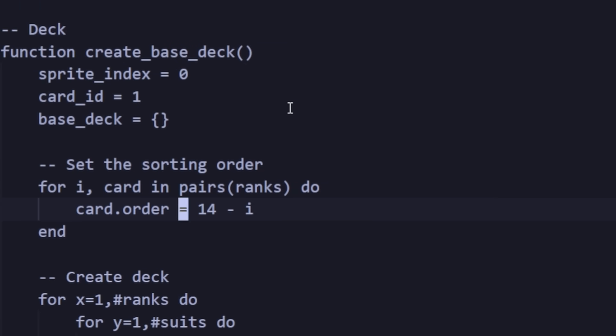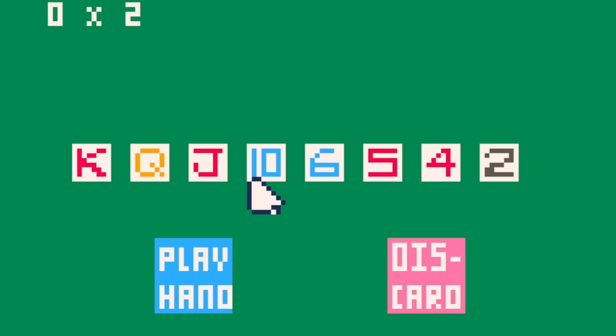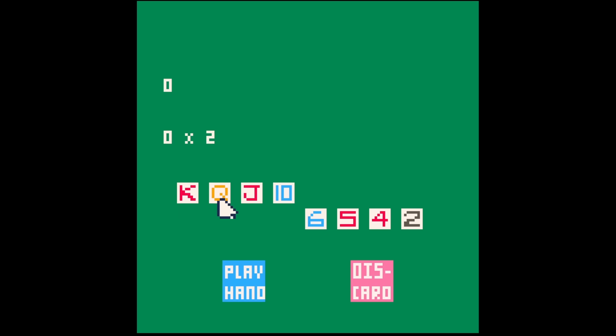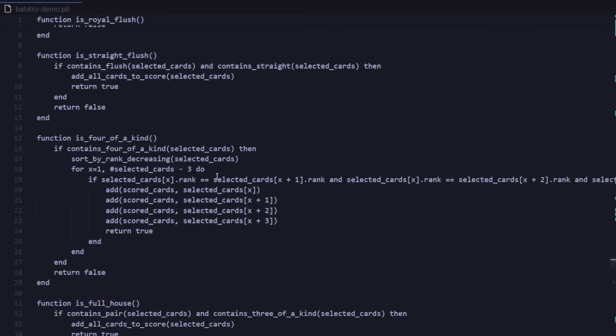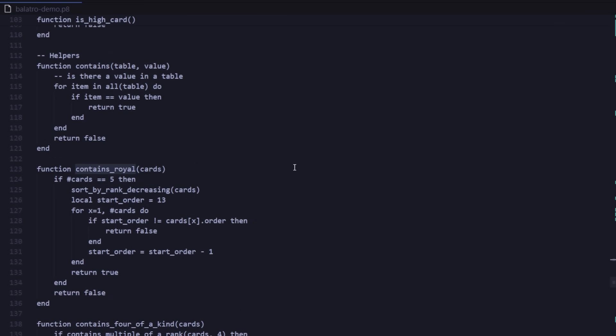I assigned a number to all of the ranks — for example, Ace is 13, King is 12, all the way down to 2 being 1. When I do insertion sort, I'm looking at these numbers specifically to determine the order. Now that my cards are sorted, determining what hand the player is playing will be way simpler. I ended up creating a bunch of helper functions to determine whether the hand contained certain conditions, like containing a flush or containing a straight.